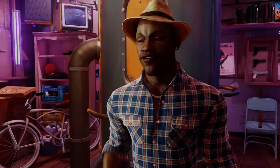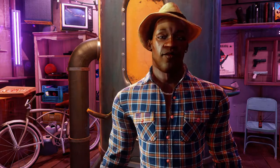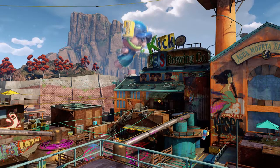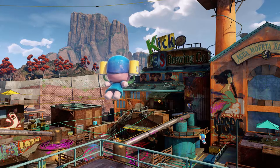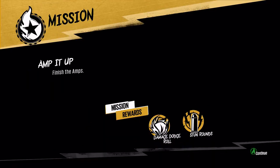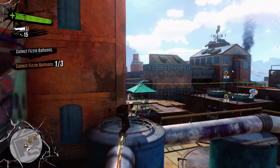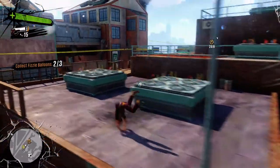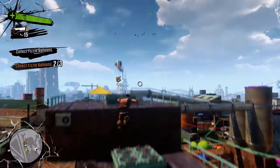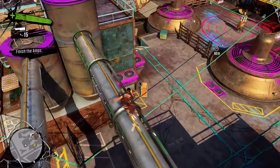He looks like a shop man. There should be some fizzy balloons out the base — grab them and bring them back. Fizzy balloons, yeah. Damage, dodge roll, stun rounds — oh cool. There's three of them. Okay, that's two. Where's the last one? Oh, it's way up here — Geronimo! That was the last one. Take the balloons to the amp chamber to finish the amps.